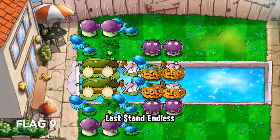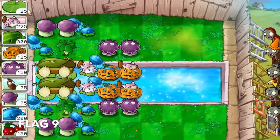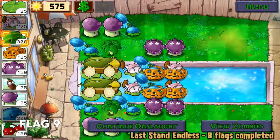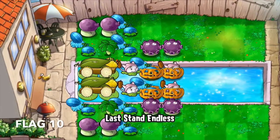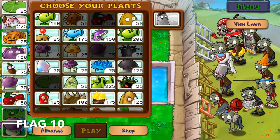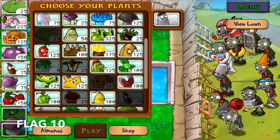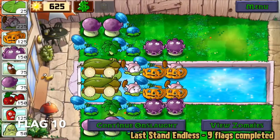By flag nine, I was able to complete my Winter Melon lanes, and that on its own is a big achievement, so you should be happy. By flag ten, I was done with the Melons, so I'm able to replace them with more important plants like the Jalapeño and the Squash. Furthermore, I was able to start planting the Shrooms for the rest of my lawn.